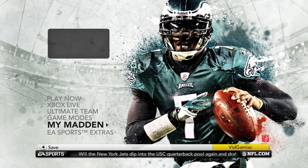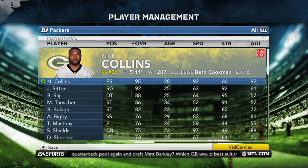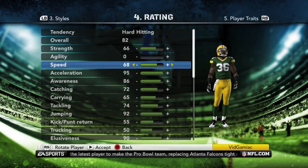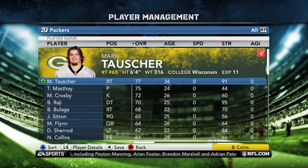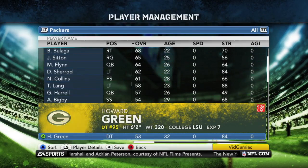Before you do this, you want to go into My Madden, go into NFL Rosters, and go into Player Management. You want to pick the team that you're going to be going up against — I'm choosing the Packers. And you want to turn down agility, speed, acceleration, tackling, and hit power for all the players, or at least the ones on defense.